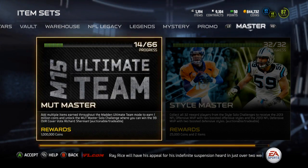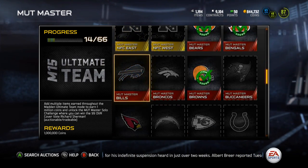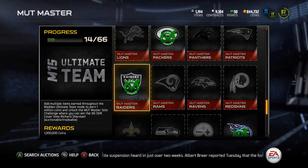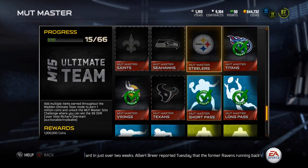Let's go all the way over to my master collection and insert this — it'll give me 15 out of 66. See where it's gonna be, all the way at the bottom — there it is, Vikings. The next one I'll be doing is...